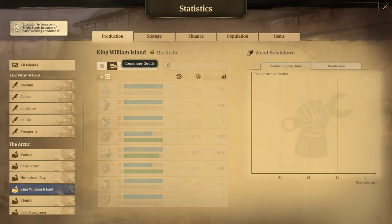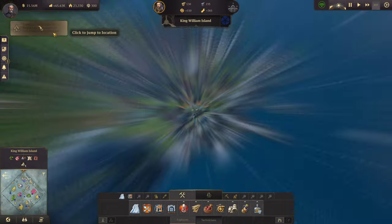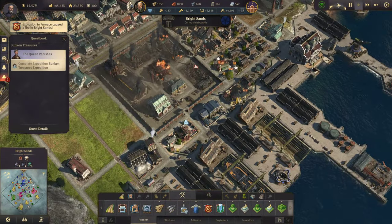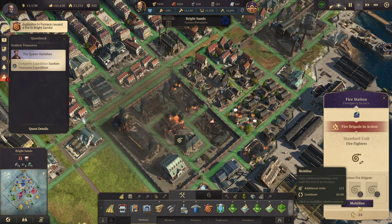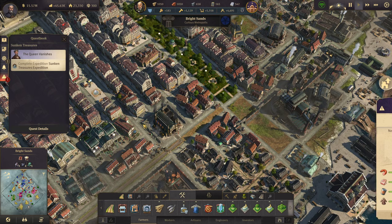Let's check and see how we're looking. Sleeping bags are down, and a furnace has exploded here. We can fix that real quick — call out the fire brigades.